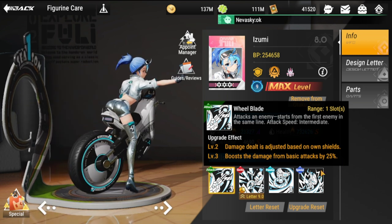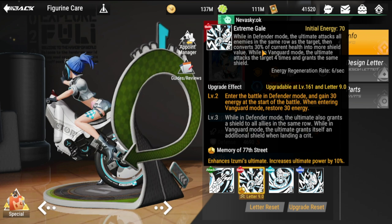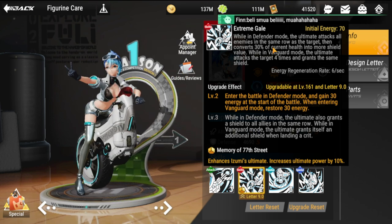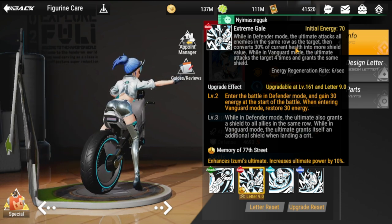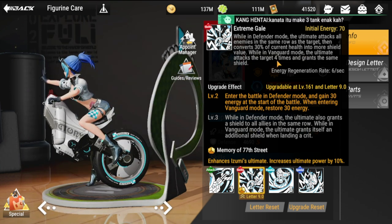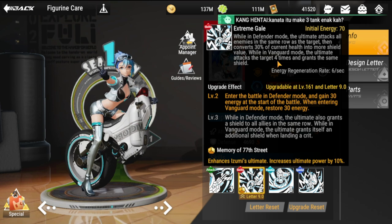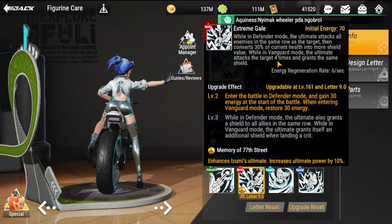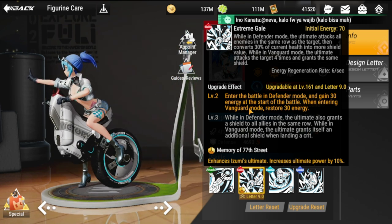Her ultimate is Extreme Gale — initial energy is 70. While in Defender mode, the ultimate attacks all enemies in the same row in a straight line, then converts 30 percent of current health into shields. While in Vanguard mode, the ultimate attacks the target four times and grants the same shield. So in Defender mode it hits everybody in the row; in Vanguard mode it focuses on one figure but hits it four times.